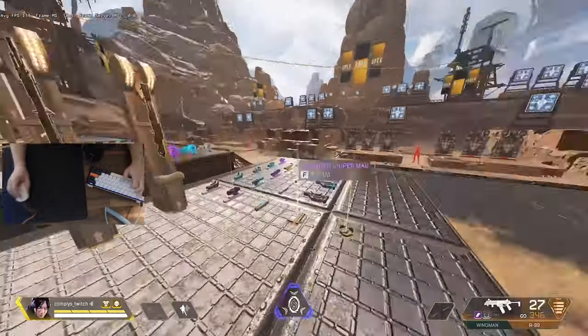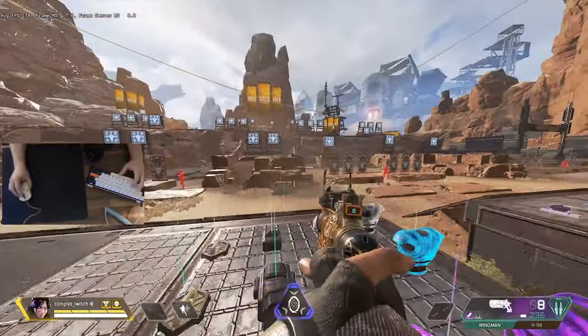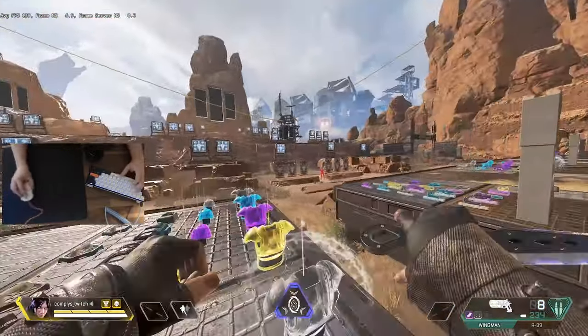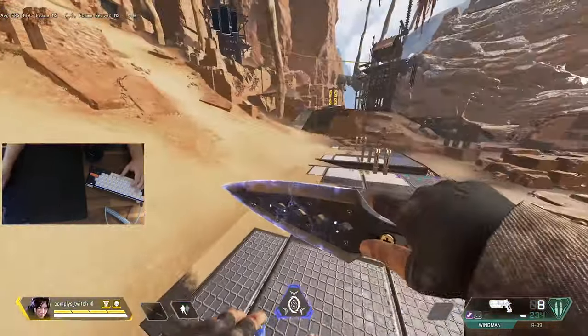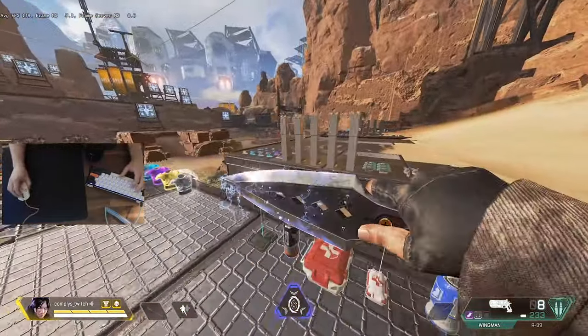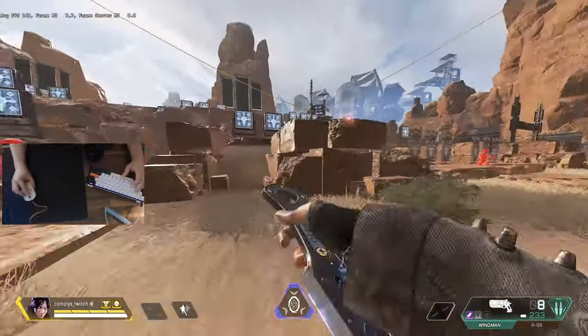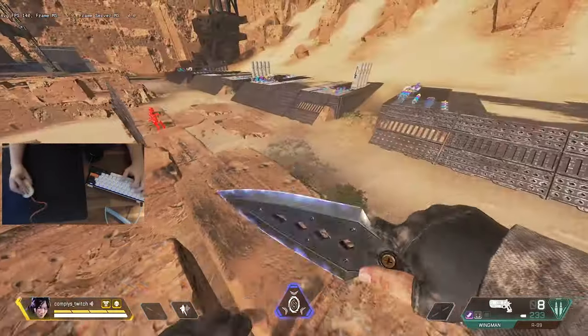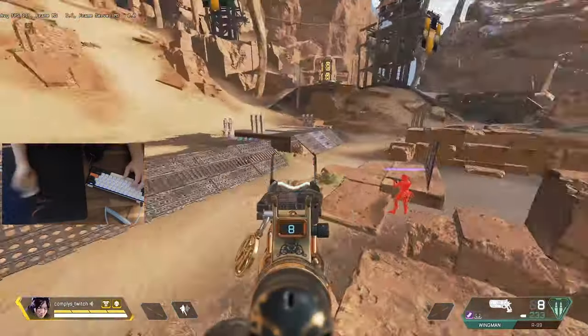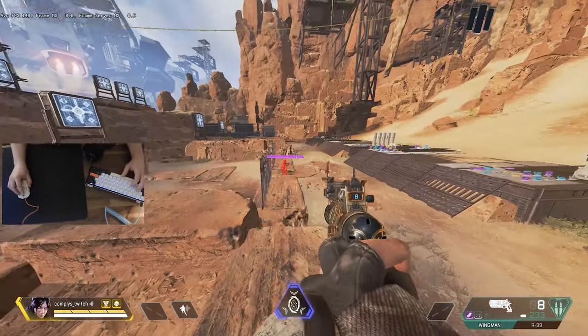If you are new to aiming or aren't that good, take your time on this to build correct muscle memory — that's probably one of the most important things. For the next one, we're going to focus on 180 flicks. Come up to the area and flick back and forth to each target with a 180-degree motion.